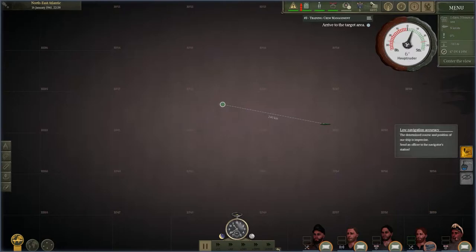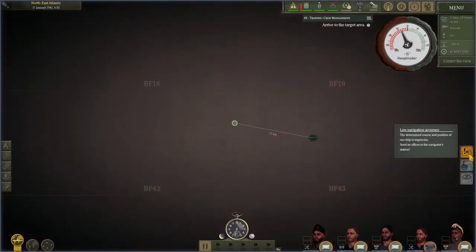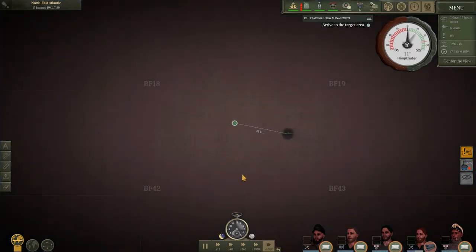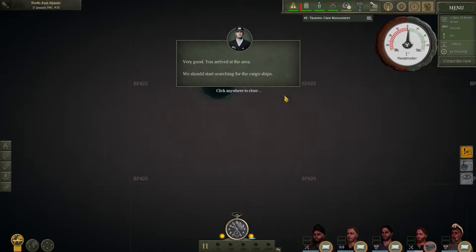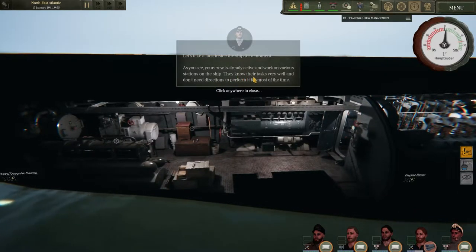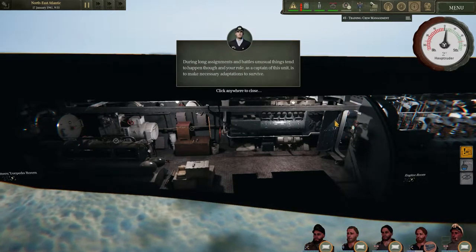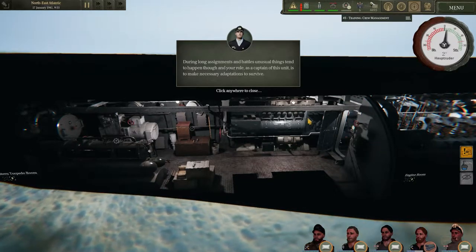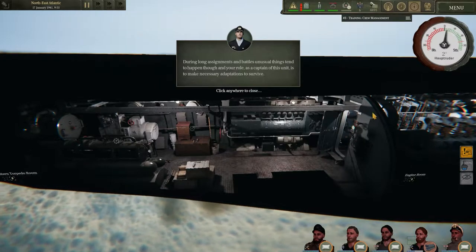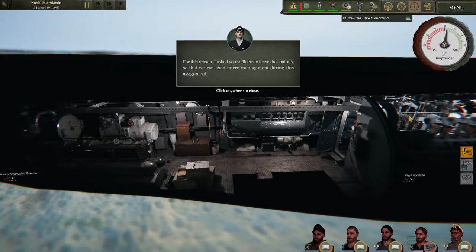This pop-up appeared because all the crew except the engine man is sleeping. The game automatically does this — it wants us to micromanage. Until we get to our destination, everyone is doing nothing, which is why navigation shows very low accuracy. We've arrived at the area and should start searching for cargo ships. The crew is already active on various stations — they know their tasks very well and don't need directions most of the time. For example, when you dive underwater, the guy will automatically turn off the diesels and turn on the battery — you don't have to do that manually unless you want to.